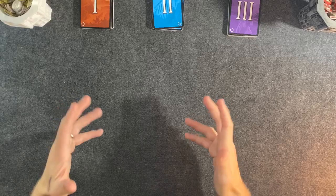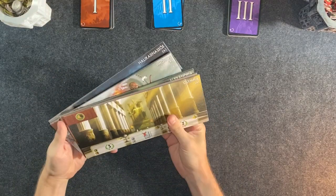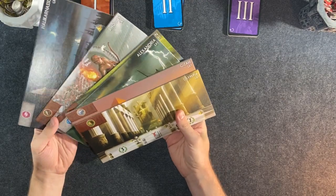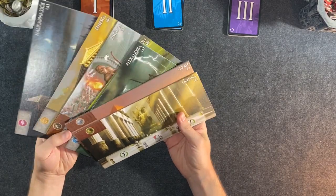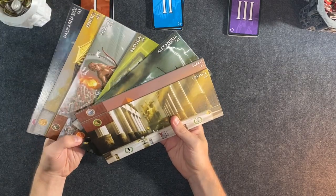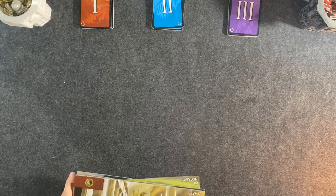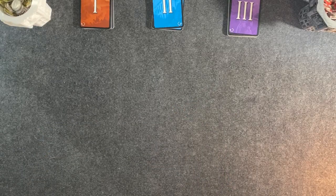To start in Seven Wonders, what we need to do is decide the civilization — out of seven, conveniently — that we are going to be building or trying to develop, and of course the civilizations that our opponents are going to be developing.